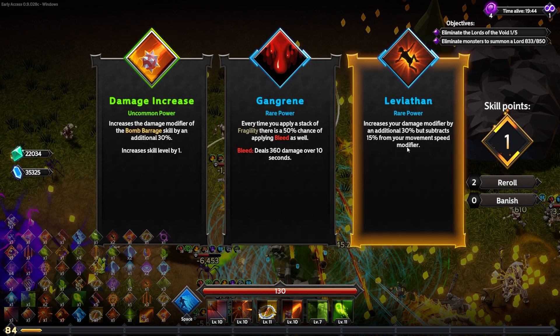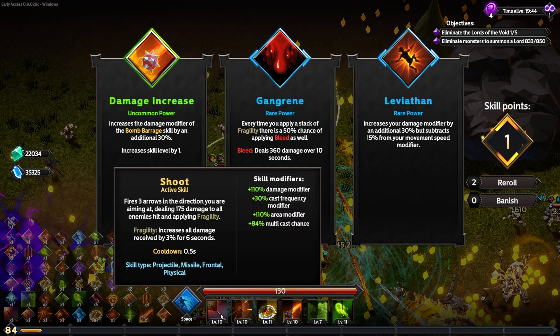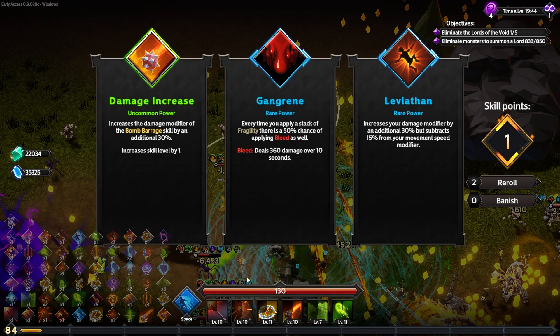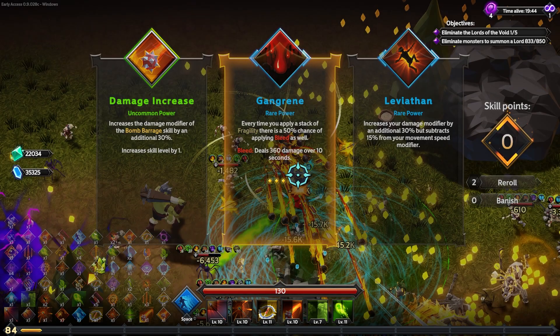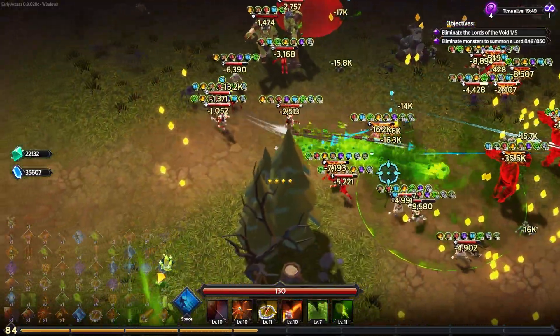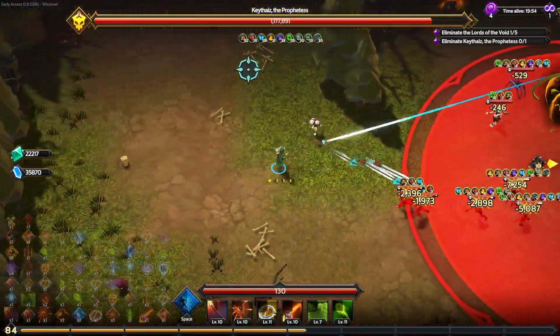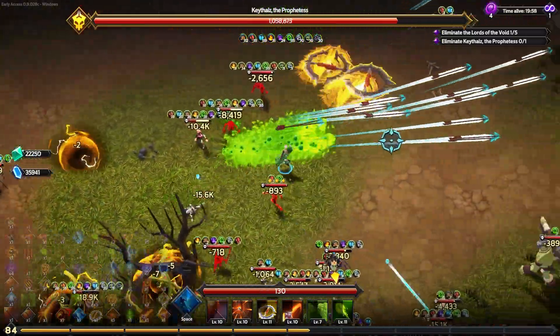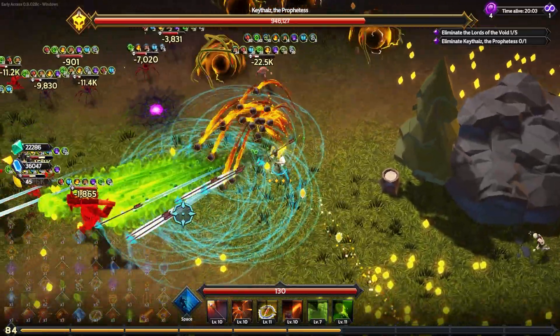So many good choices here. The rare Leviathan is tempting but that puts me down to like 15% movement speed, which isn't enough. But gangrene — every time I hit with fragility, which is constantly, there's a 50% chance to apply bleed for 360 damage over 10 seconds. That's really going to add up nicely into my damage over time build: shoot the bosses, dodge away, and then damage over time does the rest.